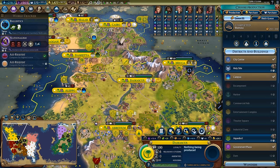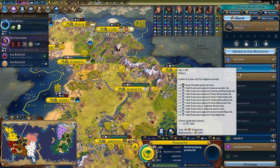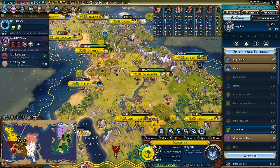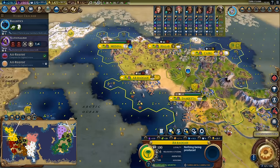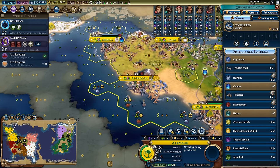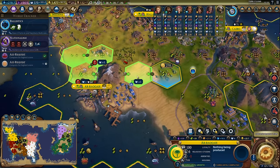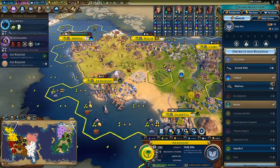Thinking about Damascus - I could use the city to help produce things for the war, but I'd much rather be going for my holy sites in here. I want to make sure I'm not committing too many resources to the war - I do want to commit some but not everything. I think I can wait a couple of turns in this city to go for the madrasa, so I'd maybe be better off going for a holy site here and just using up a kind of semi-useless desert tile for a district.